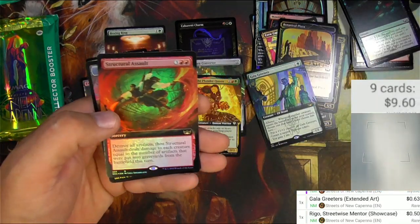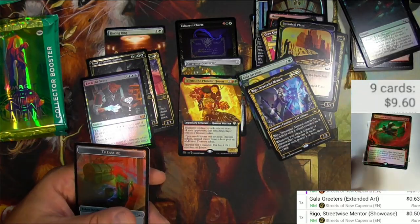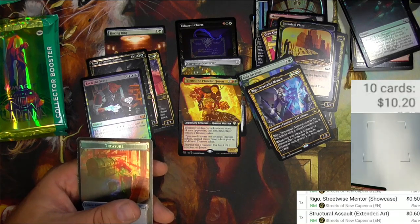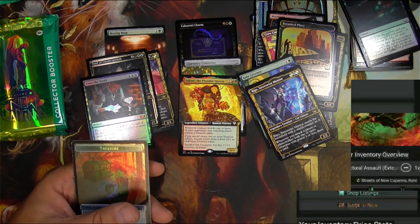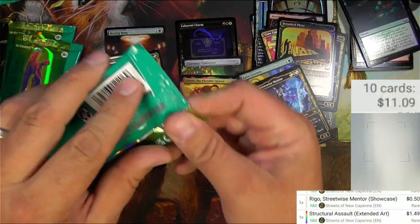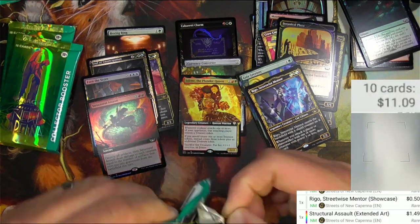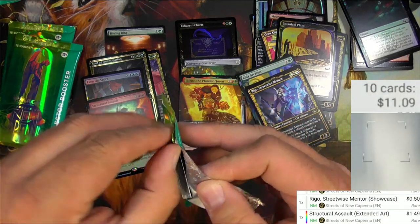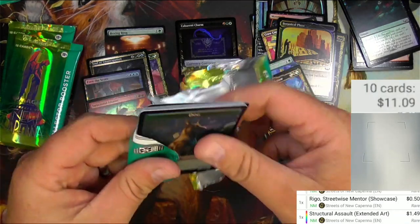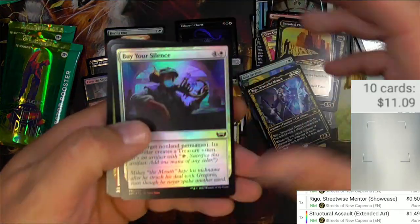Structural Assault is a foil box topper style extended art — let's see, it can't even see it. Extended art, make it a foil: $1.49. There we go, a treasure token. They really put some serious crimp glue onto these packs. They don't come apart like some of the older packs do.